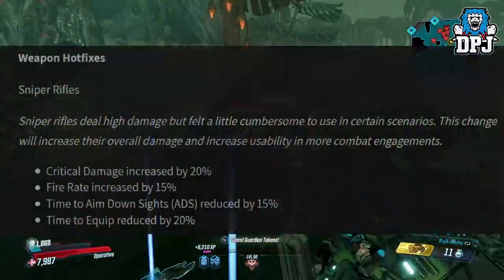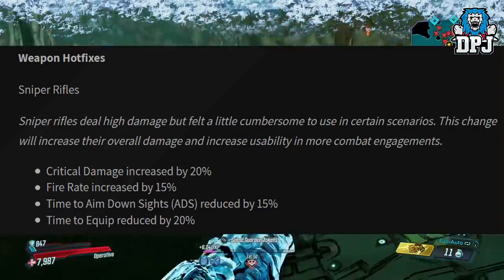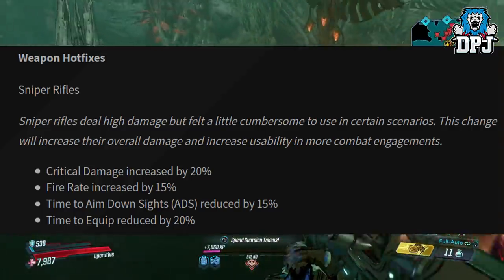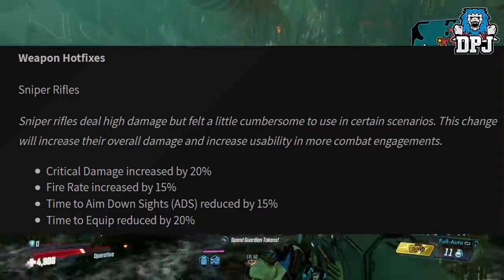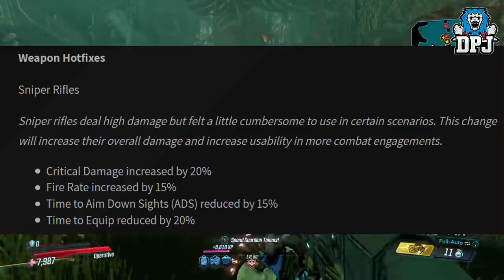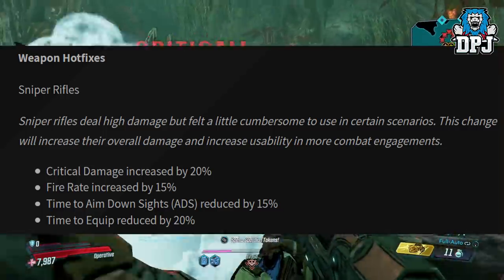Weapon hotfixes — Sniper Rifles. Sniper rifles deal high damage but felt a little cumbersome to use in certain scenarios. This change will increase their overall damage and increase usability in more combat engagements. Critical damage increased by 20%, fire rate increased by 15%, time to aim down sights reduced by 15%, and time to equip reduced by 20%. So it's basically making them feel less heavy but they're going to deal more damage.